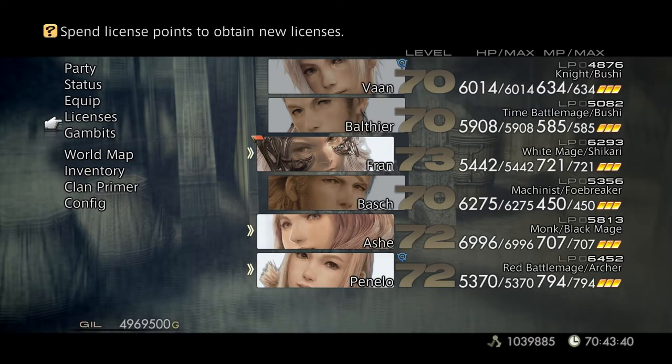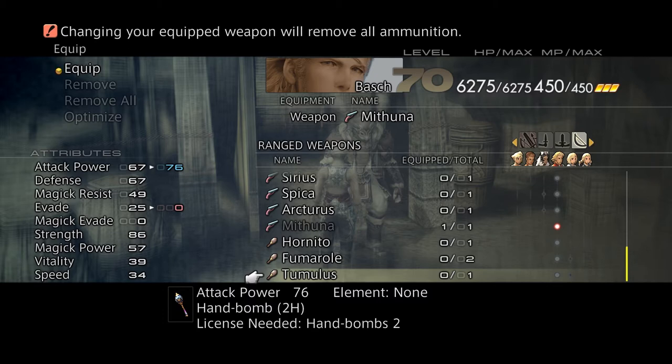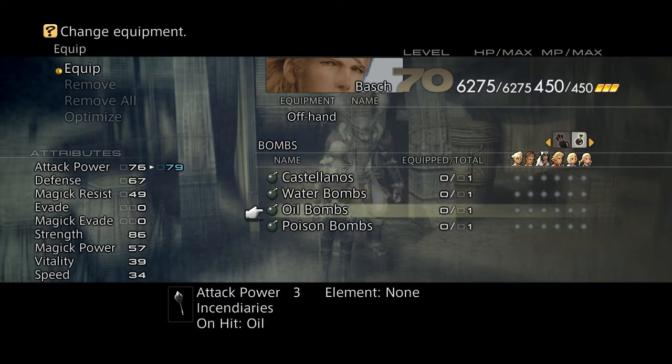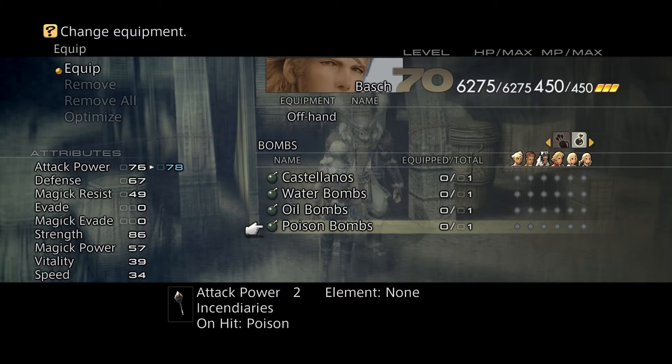Let's equip them. Tumulus — not a bad bomb, it's like the second strongest. The strongest is Castellano, which is the best ammo for the bombs. Then you got the water bombs, then the oil bombs and the poison bombs. All these different ones you can use for the Foebreaker. By the way, they can be tossed, so they can hit flying mobs as well. They're inconsistent like everything else Foebreaker has, but they should get the job done.